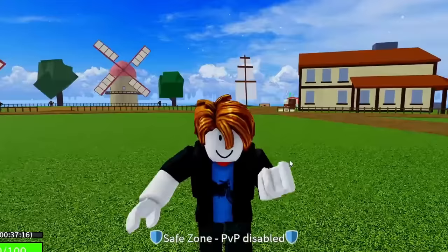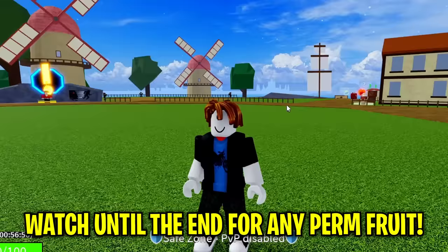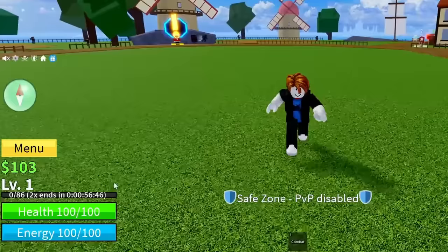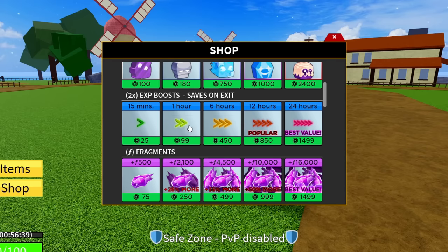The next code is SUB2CAPTAINMAUI. Go ahead and hit redeem — success, that code is working! Literally every single one of these codes are working; I'm not showing you a single false code. That code will give you 20 minutes of 2x EXP. From all the codes entered so far, I'm now at basically an hour of 2x EXP, which is worth 100 Robux for completely free.